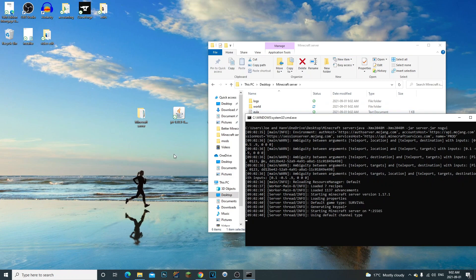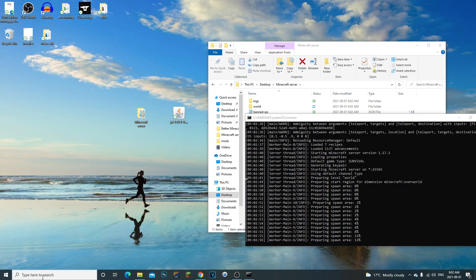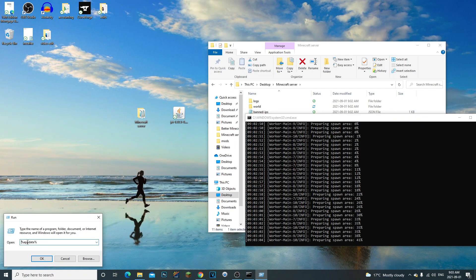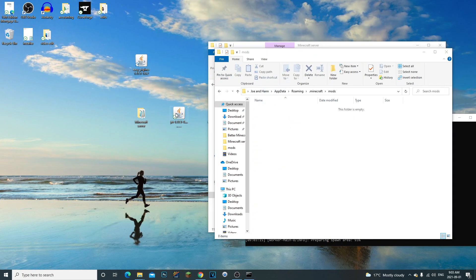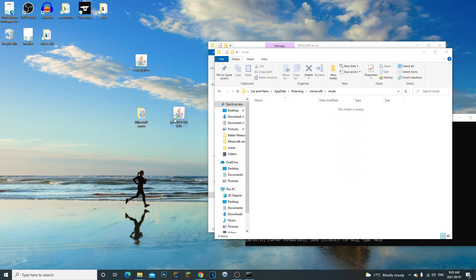While that's running, let's add the mod to our client's mods folder. Remember, whatever mod you install on the server, you also have to install it to the client. Go to the search bar at the bottom left and type 'Run', then type '%appdata%' and click OK. Click on your .minecraft folder, then go to your mods folder — you'll only have this if you've installed Forge to your client. Right-click the mod, copy it, and paste it into your client's mods folder. Now Just Enough Items is installed on the client.